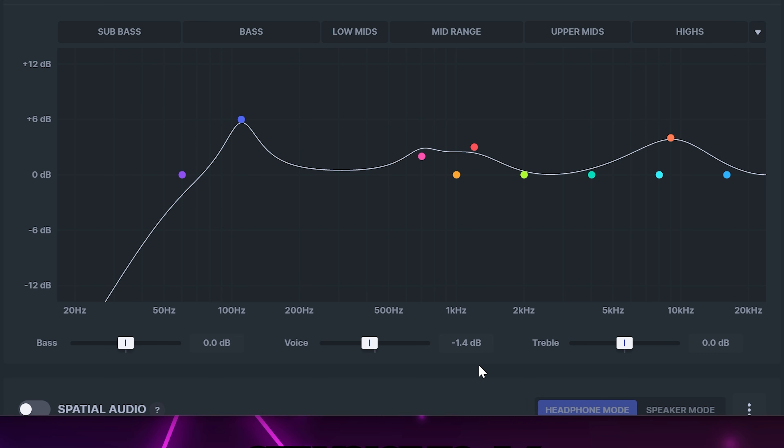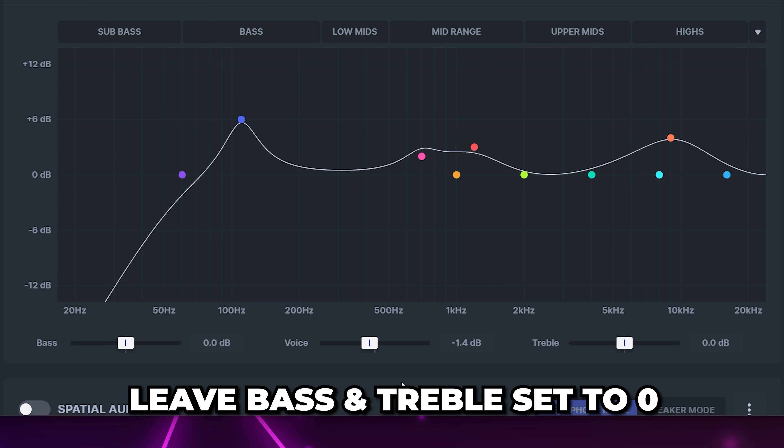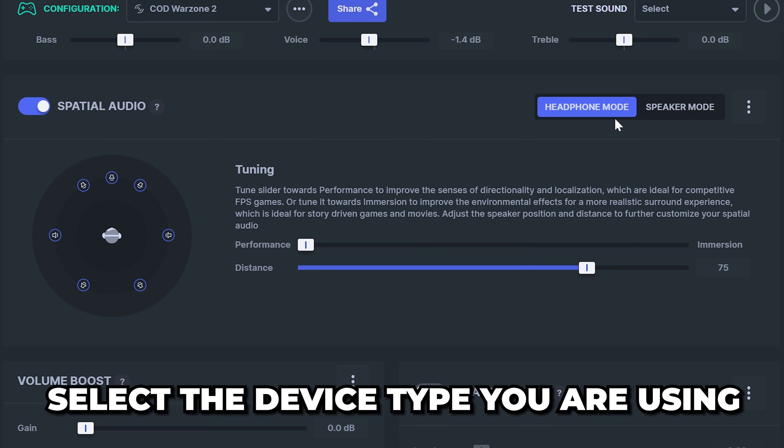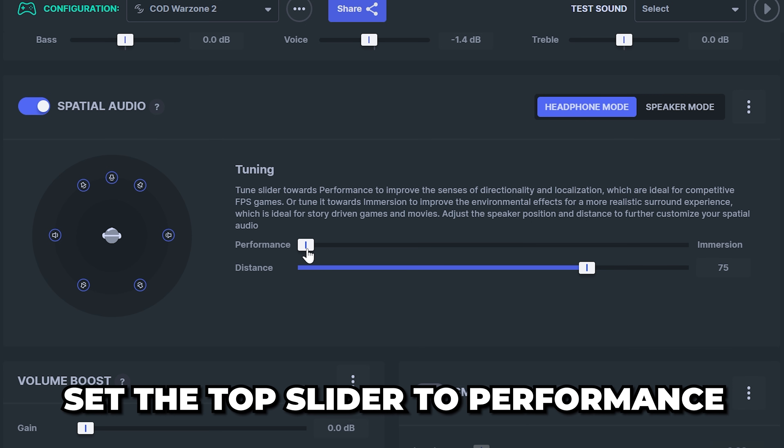Head down to below the graph and set the voice settings to negative 1.4, being sure to leave bass and treble both set to zero. Head down and turn on the spatial audio setting. Select the device type that you are using — typically it'll be headphones. Then move the top slider all the way to performance.